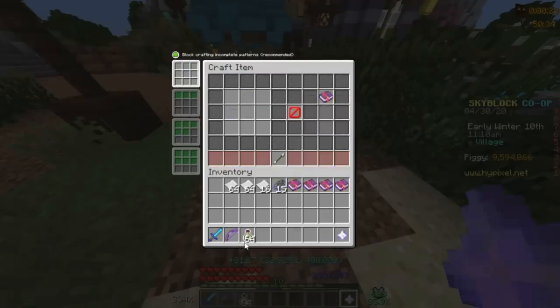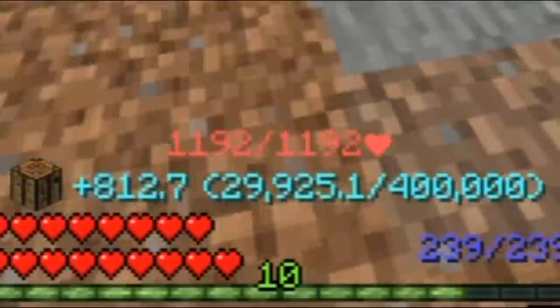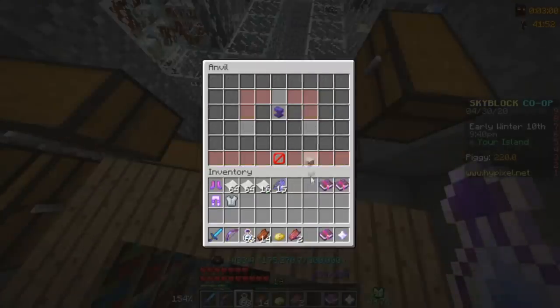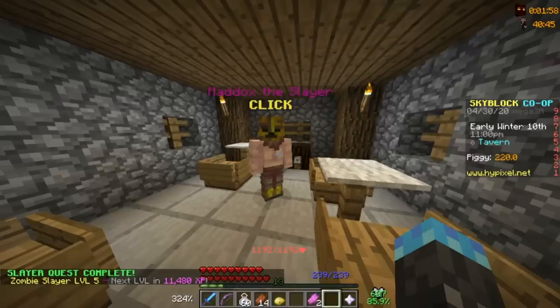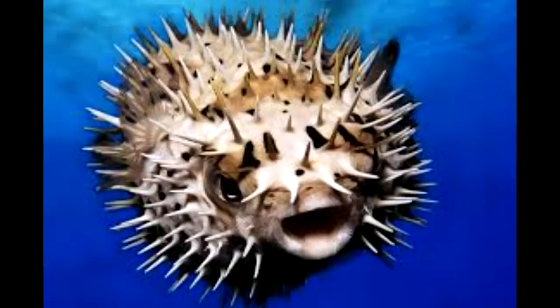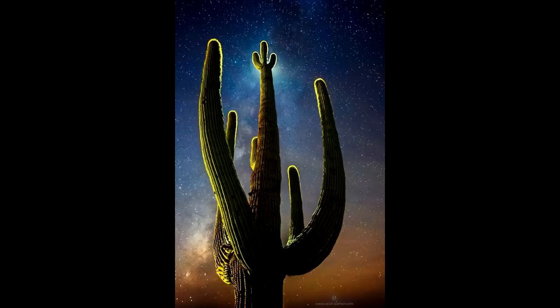When you craft the bottles, it's much cheaper than buying them from auction, and you get more carpentry XP. All right, I've got all my armor enchanted with Thorns 3. I've evolved from a small pufferfish to a full grown saguaro cactus. I'm ready to take on another zombie boss.